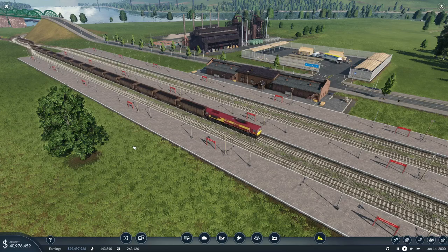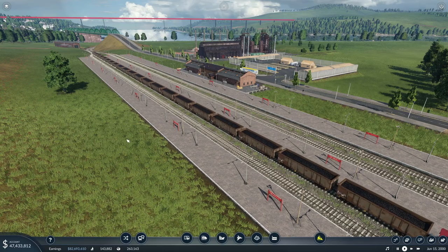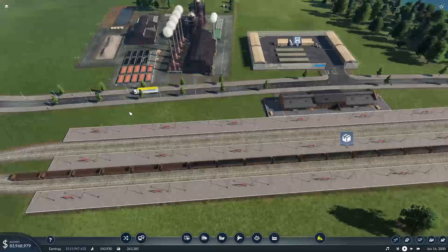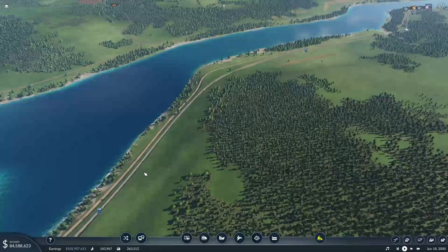Look at him just snaking in — isn't that absolutely beautiful. I'm so glad that we decided to do this freight. Normally I'd stay clear of freight and just focus on passenger, but I really am enjoying doing the freight on this. Let's get some steel production, please. 36 and a half million in the bank. That's absolutely lovely. And steel is being produced — that is what we want.